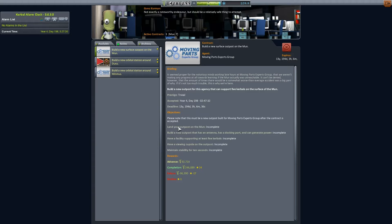You can see the requirements built into the contract. They want us to land it on the moon. We need to have an antenna, a docking port, and the ability to generate power. It needs to be able to support five Kerbals, have a viewing cupola, and maintain stability for 10 seconds. As our reward, we're going to get 246,000 Kerbal credits.